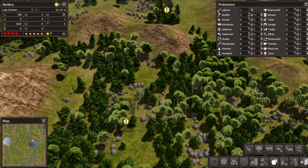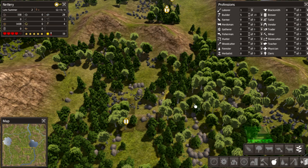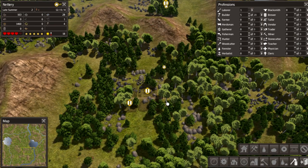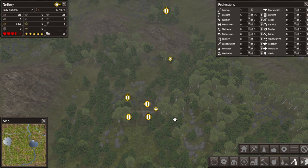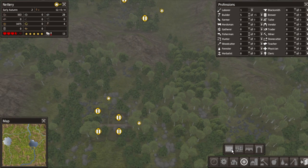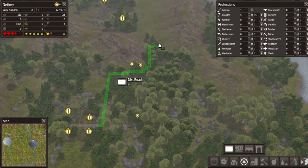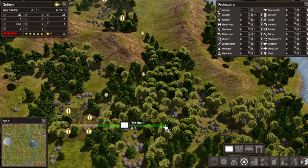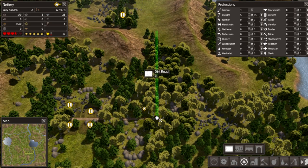A hunting cabin - let's build the road so we can know where we are. Hunting cabin over here, and a gatherer. Don't build it yet but I appreciate you guys coming. We need the road - fine. We need a road from here straight to here.